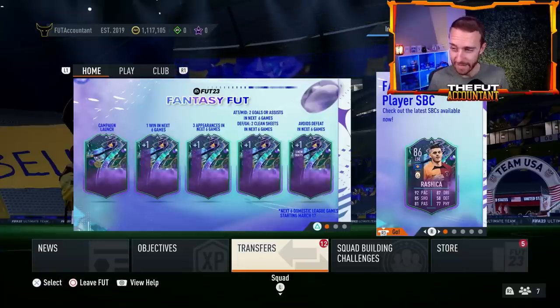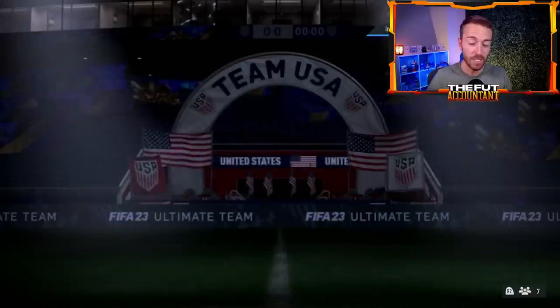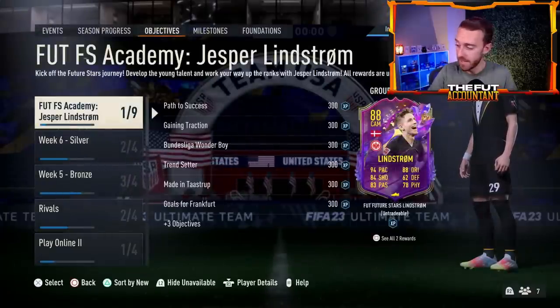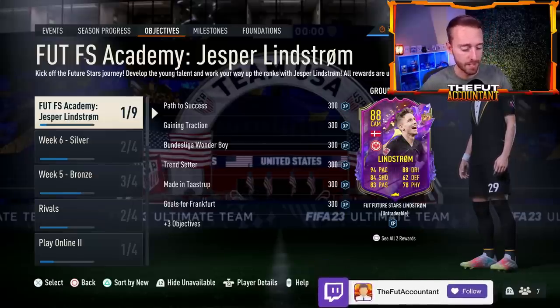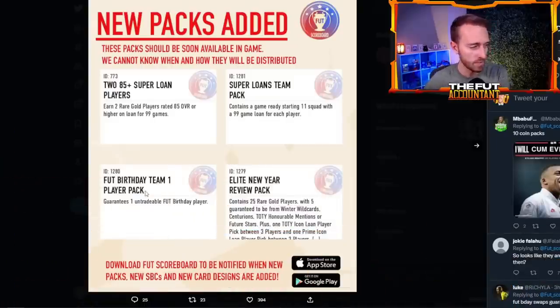Last thing: a bit about fodder and the season resetting. From the pack code, there was a Foot Birthday Team 1 Player Pack added along with some super loan packs. It would be really cool if they added it into season progress around level 27 or 30. That pack code may be because EA plans to add it into the objective season progress path, Foot Birthday Swaps, or even the moments store.